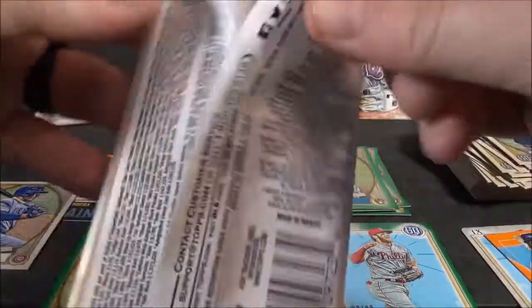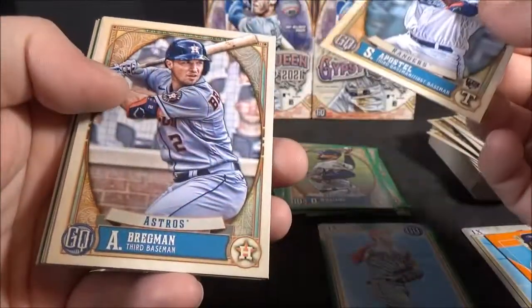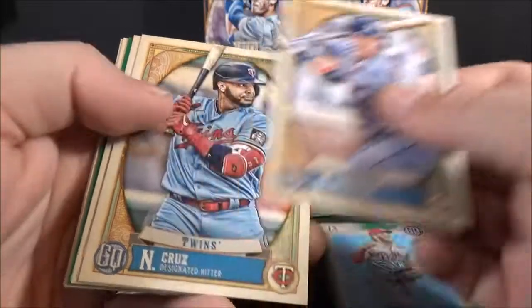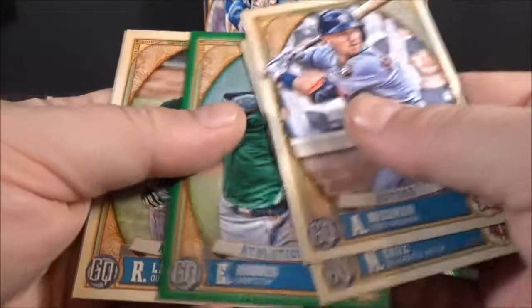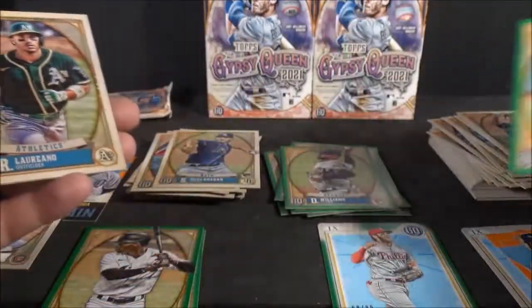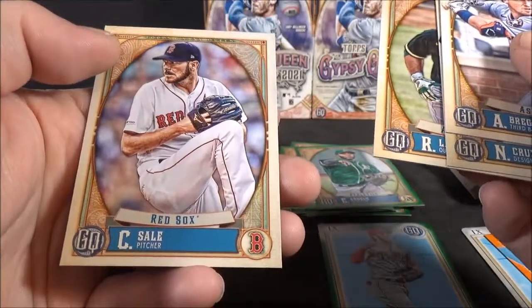Two packs left. Apostle rookie. Bregman. Cruz. McClanahan rookie. Andrus green. Ramon Laureano. And Chris Sale.